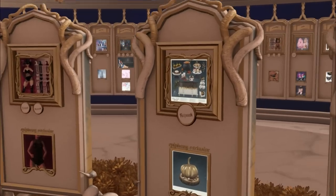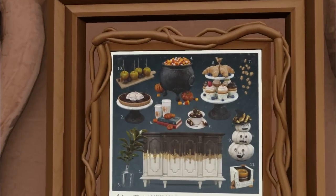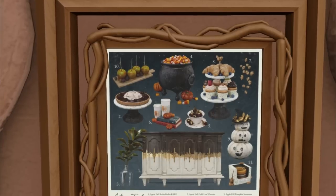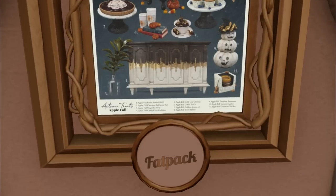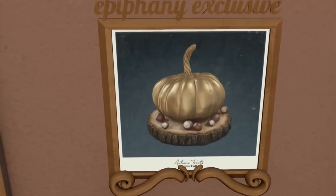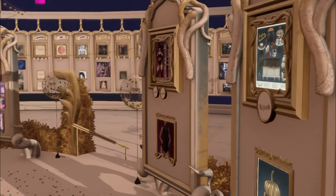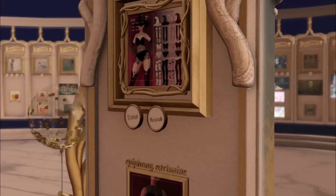This is Apple Fall — again, another amazing texture. I love the cauldron of candy corn. The chocolate trifle — everything is so good. I feel like I have so much stuff in Second Life, I can't possibly want more. And then I go to events, and I'm like, I need that too. I'm ridiculous.